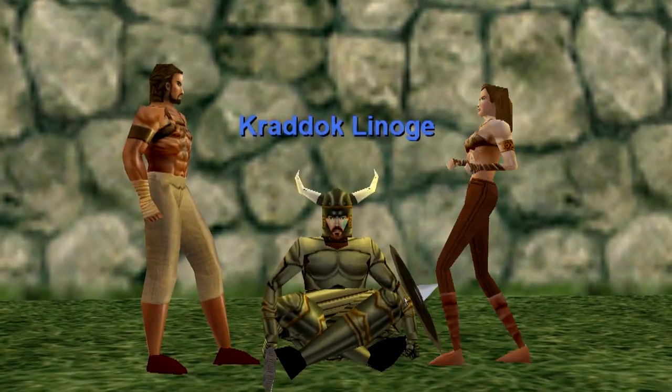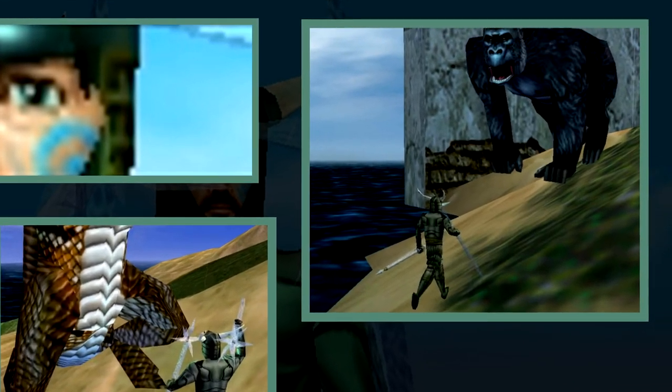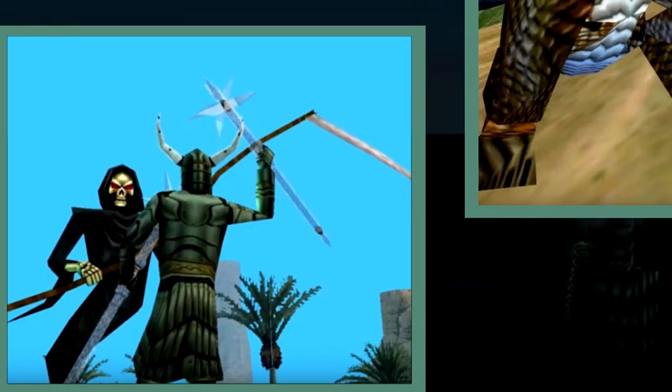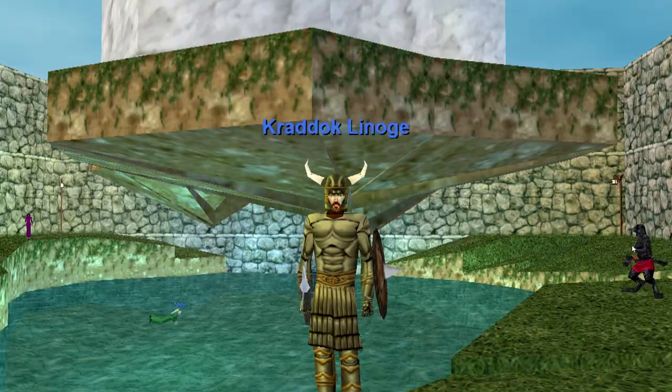With totemic armor there's nothing you can't do. You can stop a King Kong chaos charge. You can defeat Godzilla-saurus and look good while you do it. You can fire blast the Grim Reaper with twin scepters. I can't make this stuff up. That all happened.